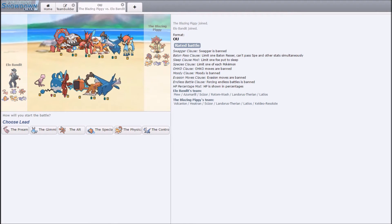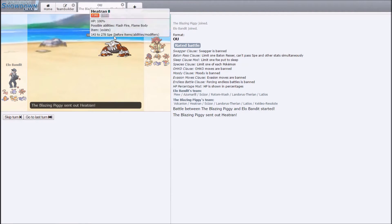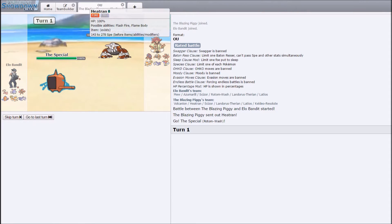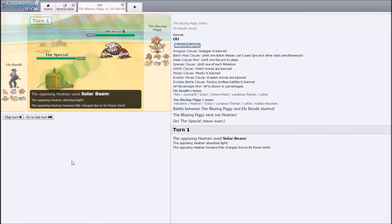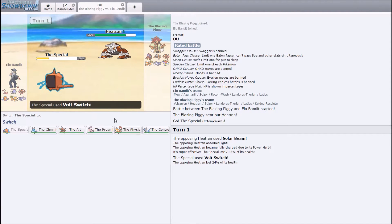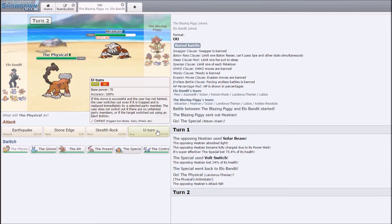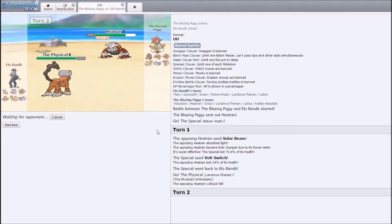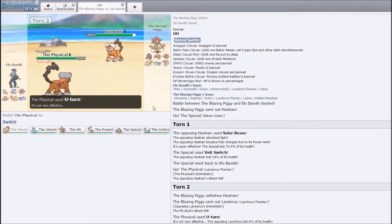Heatran is a possible lead — I think I should be fine leading with Rotom Wash. He does go Heatran. I'm guessing Volcanion switch so I'm gonna Volt — oh wow, Power Herb Solar Beam Heatran! I can honestly say I did not expect that at all. Obvious Latios switch — let's see if he actually does that. He is a Power Herb Heatran user so I don't know. He does switch Lando — I should have seen that, not Latios, what am I thinking.